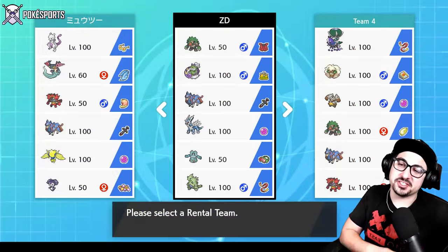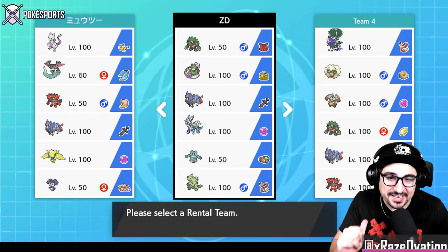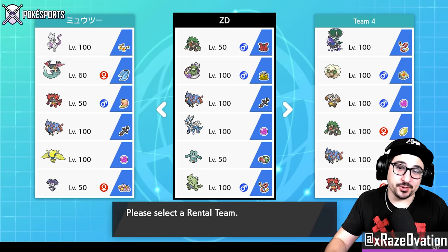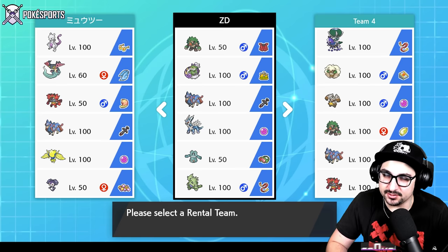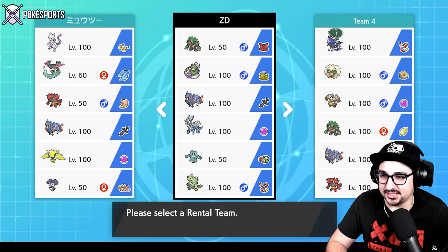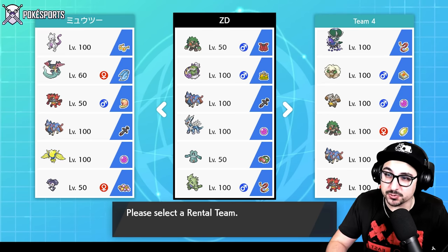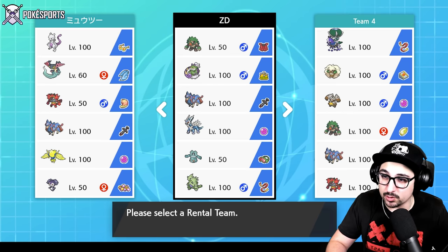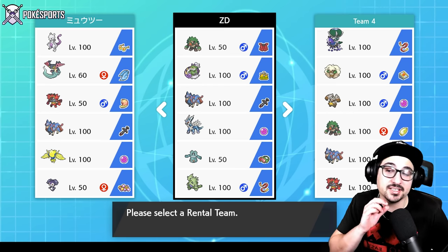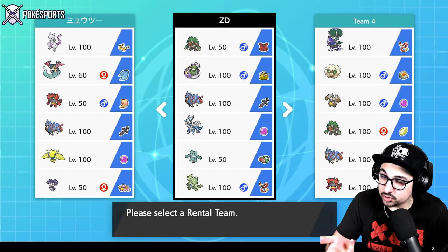Good afternoon, Pokey Sports, and welcome to another VGC Battle Stadium Series 12 video, bringing you a Tyranitar team. We did already run sand on the channel not so long ago, but we ran Hippowdon with that team because I made the call that Tyranitar is probably not good because Zacian's in the meta. So here we have a team from Nui — we'll leave a link to their stuff down in the description.